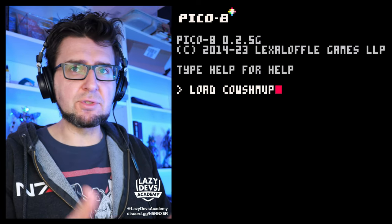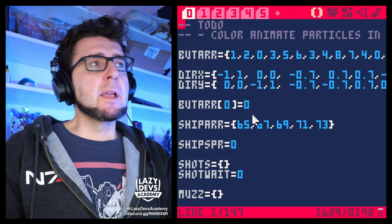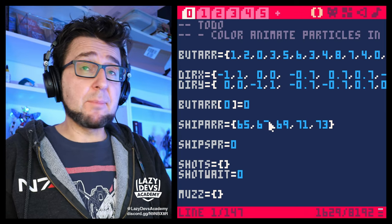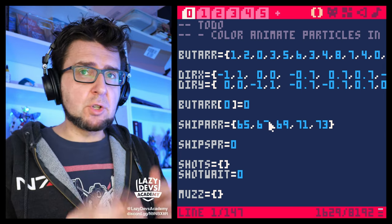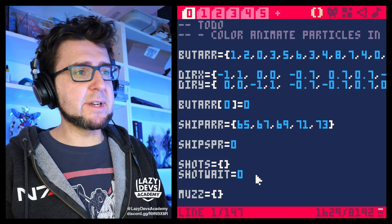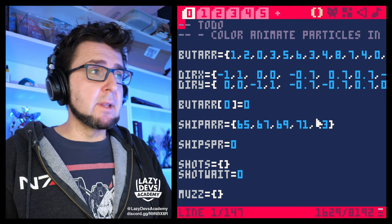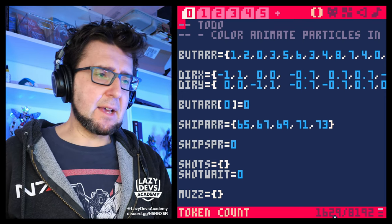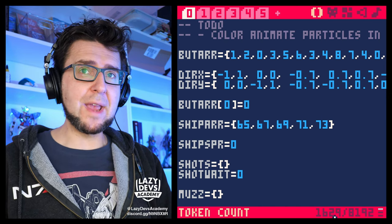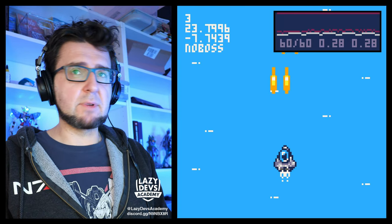Don't get used to it — it's not going to be called cow shmup, it's something else. We just integrated all of our projects into one big project and we're marching towards the great wall of shmups. But for now I want to do some optimization today and add a state machine. We are now at 16,000 tokens — that's pretty good, we're not even a fourth way into the game.